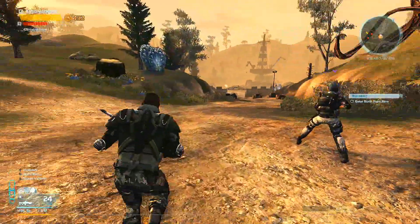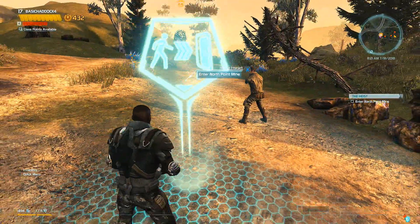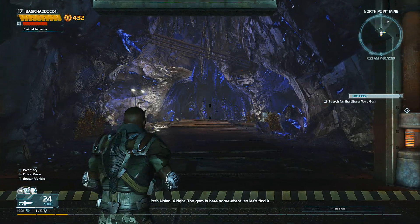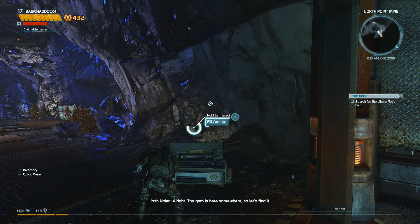We gotta enter it — we gotta go underground. Let's do it! We're underground — holy crap, look at this area. All right, the gem is here somewhere so let's find it.